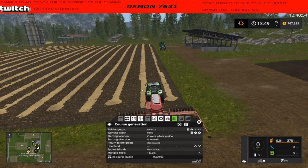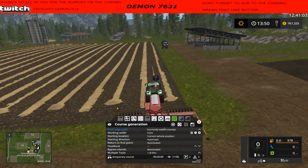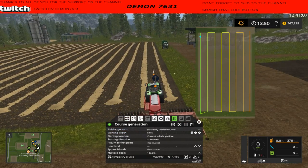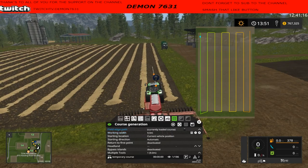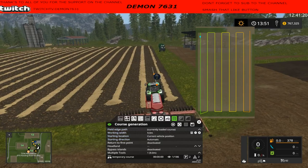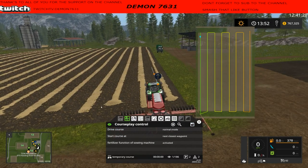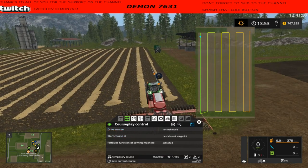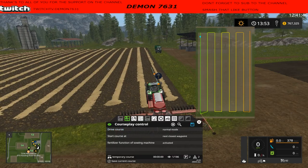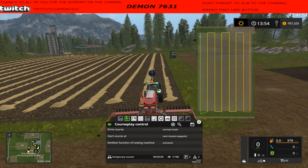We're going to go to field 15 because we are on field 15. Our work width is nine meters on this seeder. Current location — we're starting from this spot right here. We're not going to do any headlands. Let's take a look — this is basically what it's going to do, back and forth. The field map is all done. So I click this button and then I click the eyeball so I can see it — this is your course generation button.